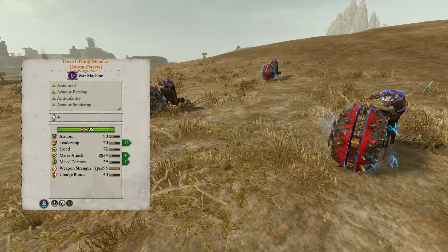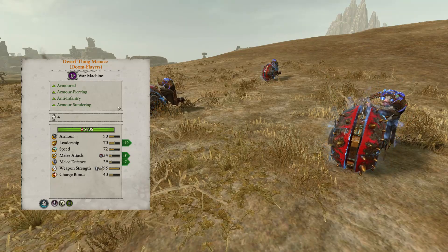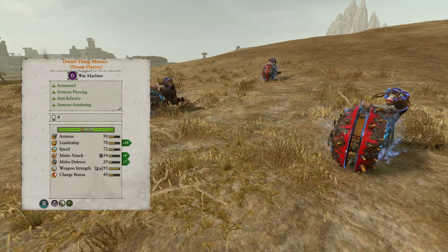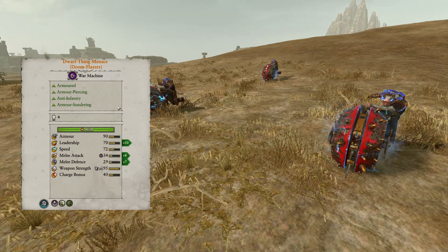The Dwarf Thing Menace are Doom Flayers with added armor sundering and now cause fear. These are extremely useful for dealing with heavily armored infantry on the battlefield — armor sundering reduces the enemy's armor by 30. Given their speed, you will use these for reaching and engaging the heavily armored portions of the frontline engagements.